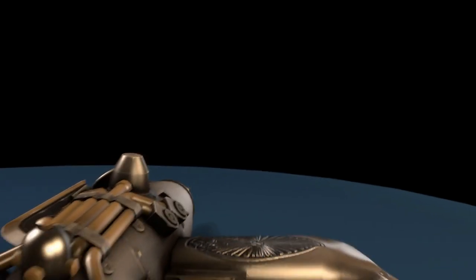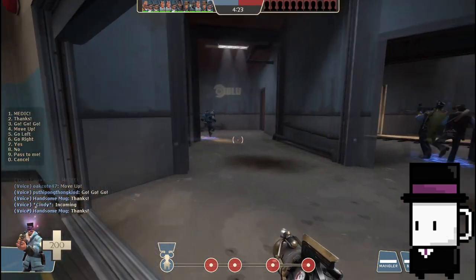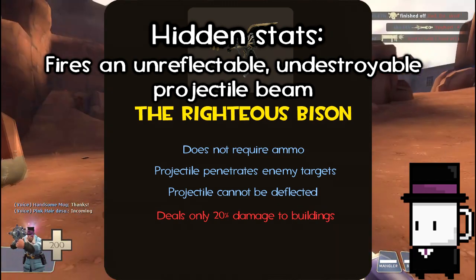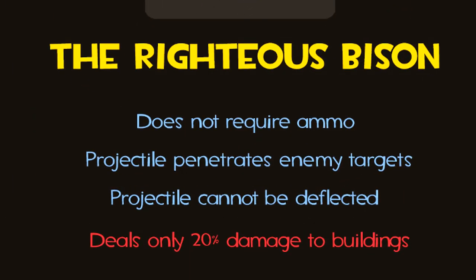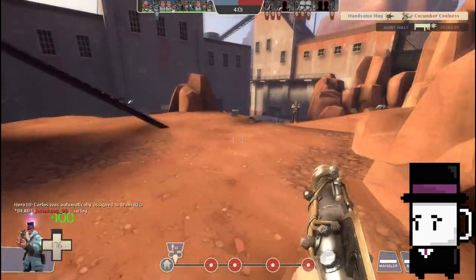In this video, we are going to give the weapon a new rework to its function, which should make it more usable in-game. Let's begin with the weapon's current stats. Hidden stats: fires an unreflectable, undestroyable projectile beam that penetrates players and deals 20 damage per tick. Does not require ammo. Projectile penetrates enemy targets. Projectile cannot be deflected and deals only 20 damage to buildings. The stats are fine, but it's not the stats we are going to change.